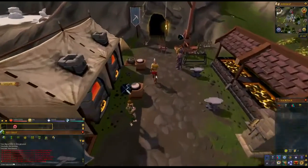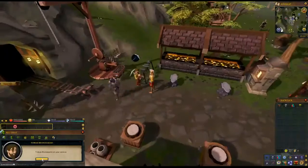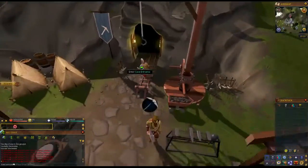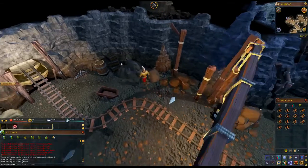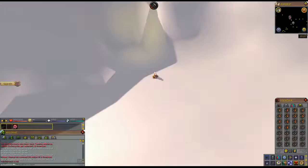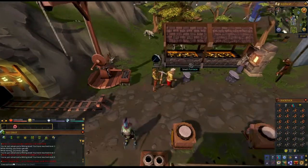Once you're there, head west and enter the cave. Mine 14 copper and tin ores just next to the entrance of this cave. Once you have the ore, exit the cave and smelt the bronze bars by clicking the furnace.